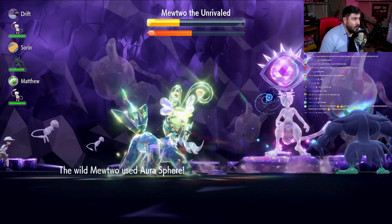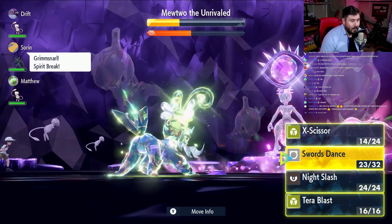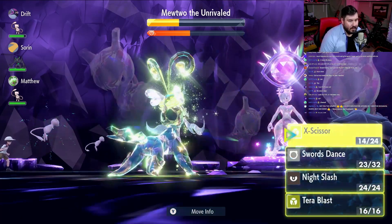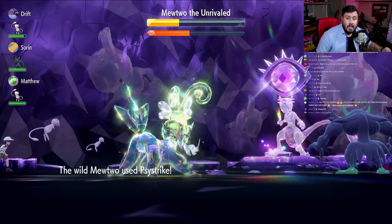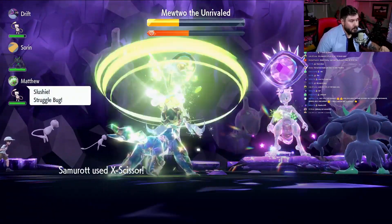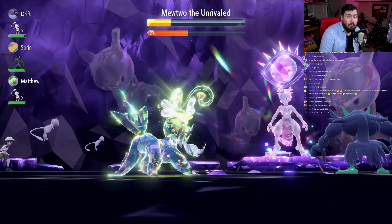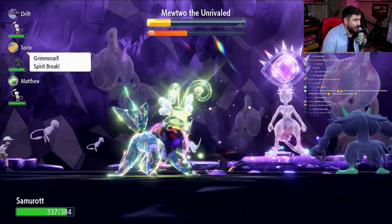They've helped me with every single other one of these — Drift, Sorin, Matthew, SJH, Wither — whatever they go by on whatever platform. These guys have been key to making sure that this gets done, and they have mastered the builds that they are using. At this point, we just continue to use X-Scissor while there's still over a third of the timer left. We don't have to worry about Samurott getting KO'd at this point. We're just using the buff from Sharpness, our plus six, and the Metronome to just do as much damage as possible.